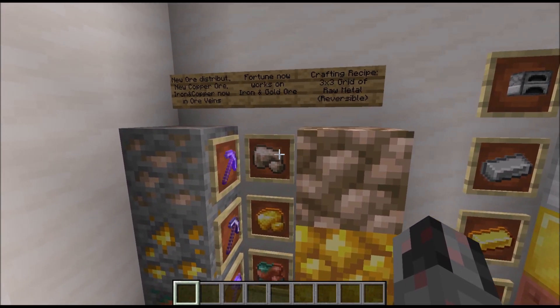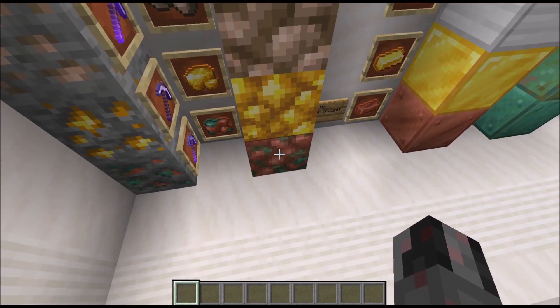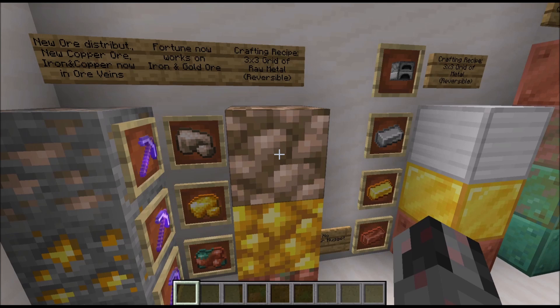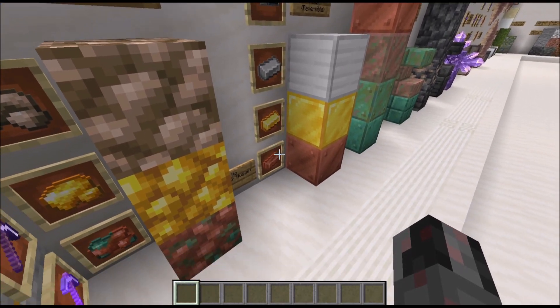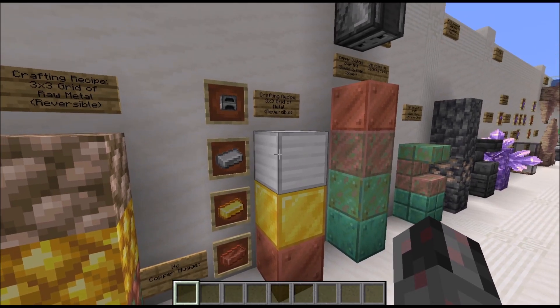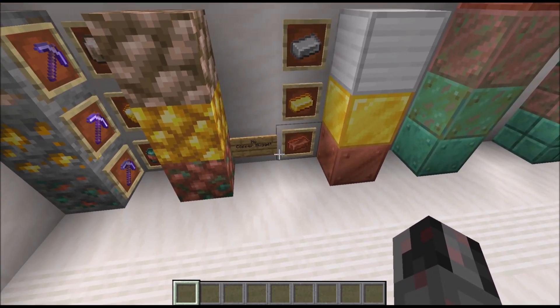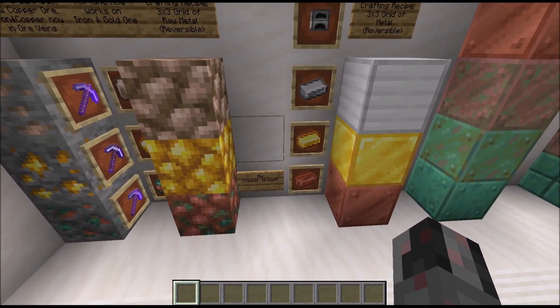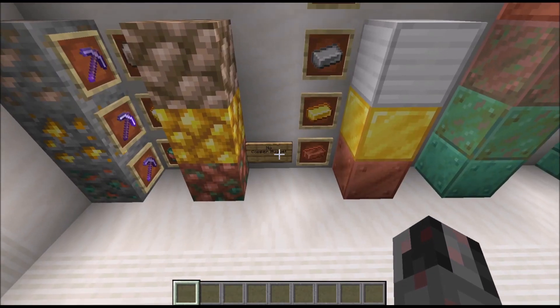What can you do with this raw metal? You can craft it in a 3x3 grid into the raw metal block — so raw iron block, gold and copper — which is mostly for when you want to compress them in your inventory. You can also smelt them to get the corresponding ingots, and those can be crafted into the corresponding metal blocks: iron, gold, or copper blocks. One slight difference for copper is that there is no copper nugget.